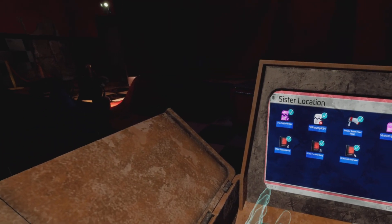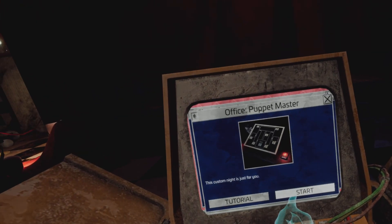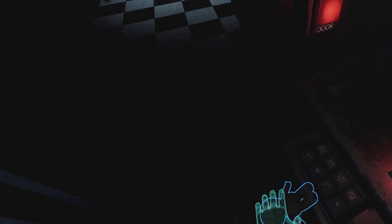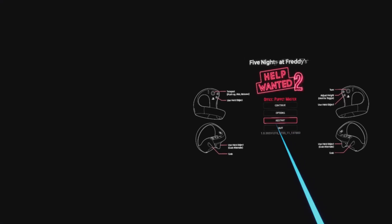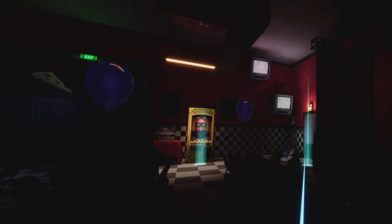Another one is in Sister Location. Pretty sure it's this one — this was the one with Ballora. Yeah, the code is 1-9-8-3. And there you go. There's the Puppet plush. That's how you get that one — you just go into that night with Ballora and put in the code 1983. I did have it right in my last video, but I just didn't do it right, I guess.